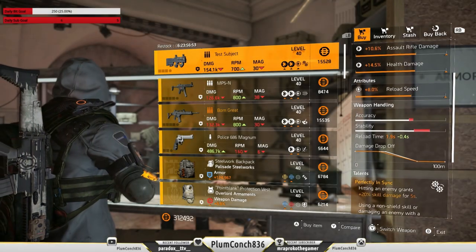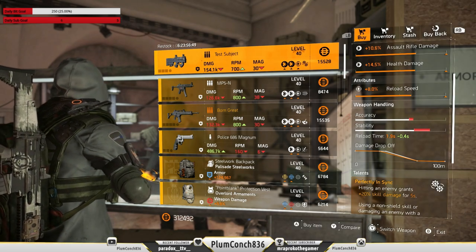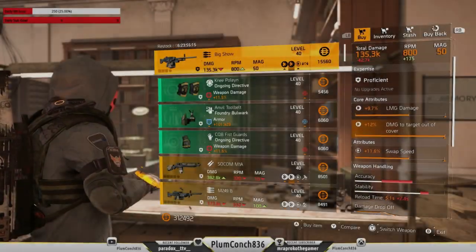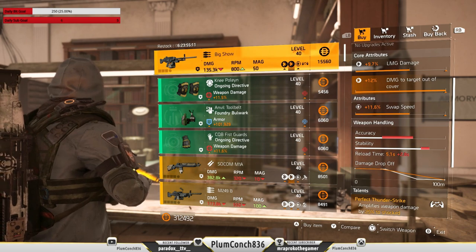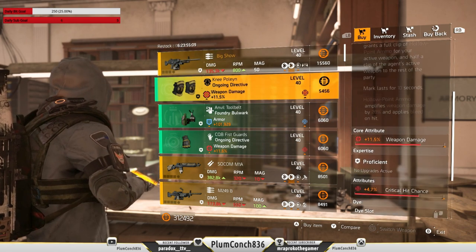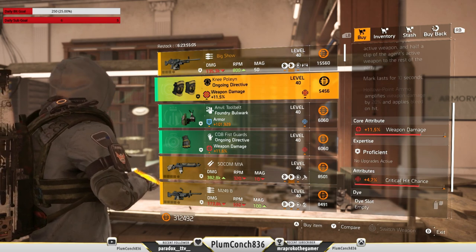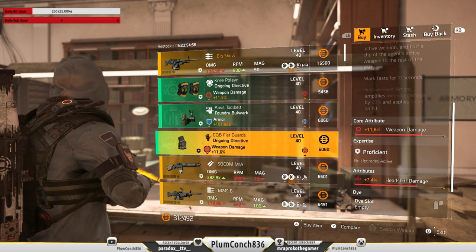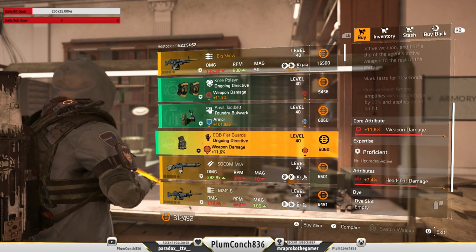At the White House, we do have the Test Subject. It's an okay gun on your skill builds, but personally I prefer things like the Capacitor and the Mechanical Animal. Inside at your clan vendor, we do have the Big Show — it's not a great gun, I would be ignoring it. The ongoing knee pads are pretty decent; you can roll armour to them or just roll up the stats. Foundry holsters are easy enough to farm for. And we do have ongoing gloves again — you can roll that headshot damage to crit hit chance or crit hit damage.